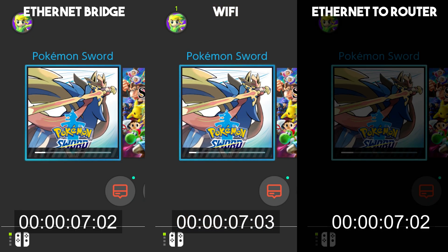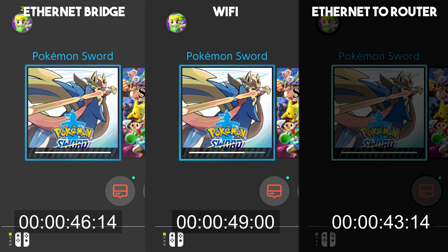Hopefully your connection is both quicker and more stable, as the Wi-Fi implementation on the Raspberry Pi is better than it is on the Switch, but your mileage may vary. As a quick showcase of the improvement, I downloaded a 10GB game — Pokemon Shield — comparing standard wireless, our Ethernet bridge, and a direct Ethernet connection to the router. As expected, the direct router connection came first, our Ethernet bridge came second, and wireless finished last.